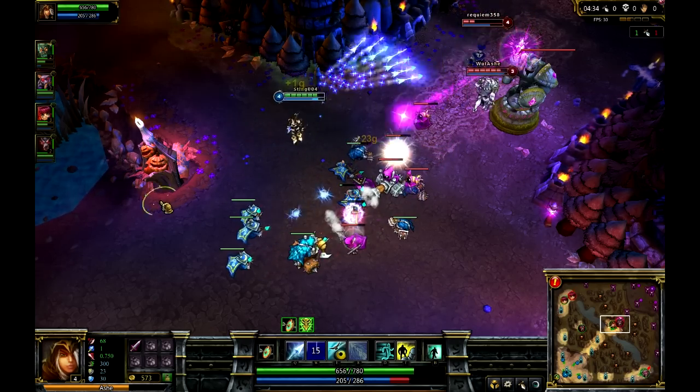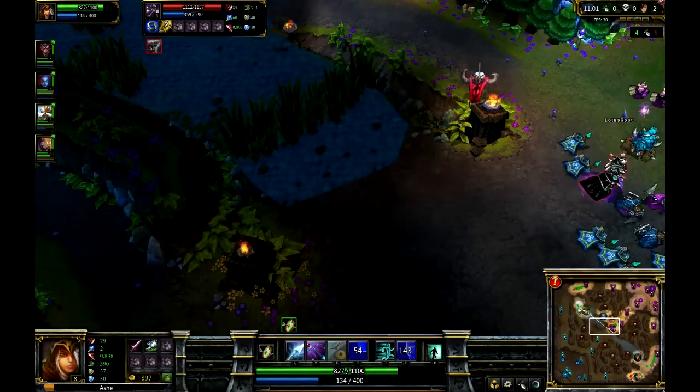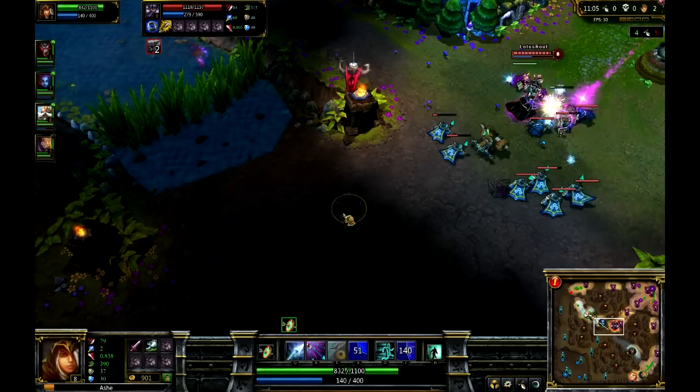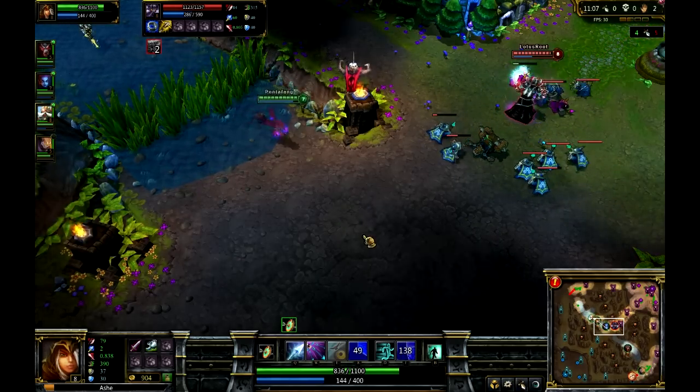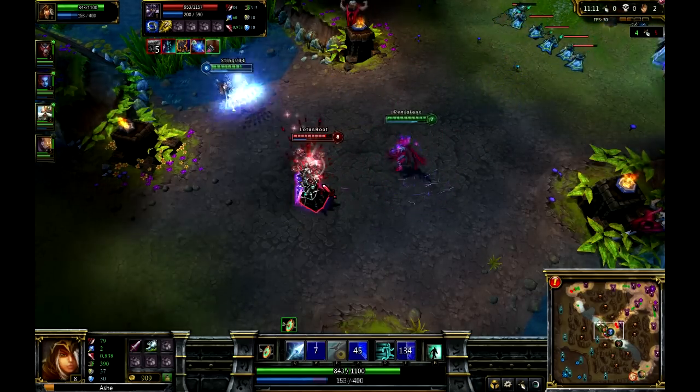Here's another one — a good way to prevent people from getting away. He's not getting away from this, once I've got a teammate with me. Once I've got that Volley on, he's not getting away. And of course Warwick ultimates him just for good measure.